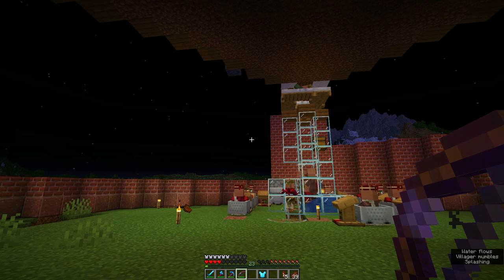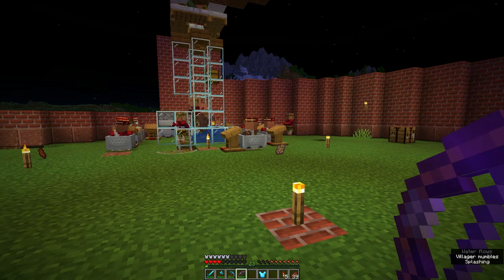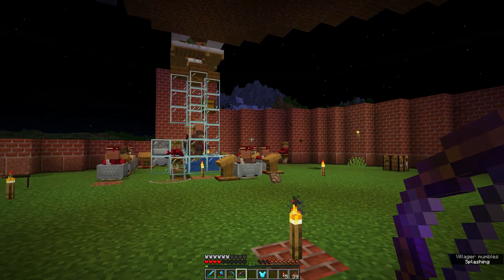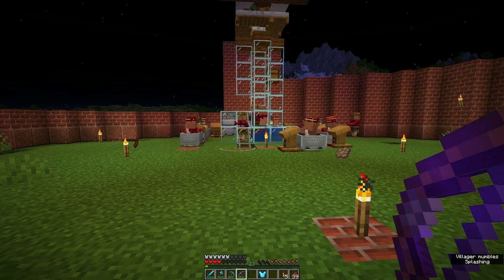This is actually where I'm going to end it off for today. I'll gather all the resources needed — the lava, get the villagers ready, because we'll need twelve villagers: three in each, and three zombies or pillagers. So let me grab all the resources during the time between episodes and I'll be right back. See you guys next week for the next episode — bye bye!